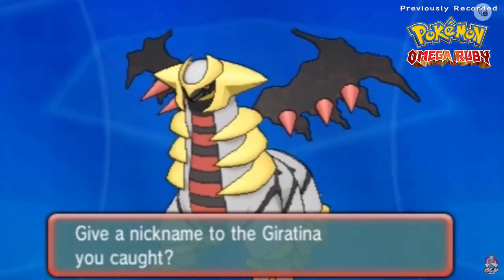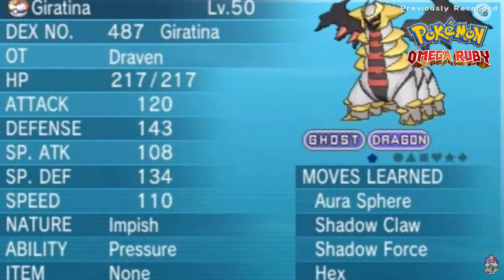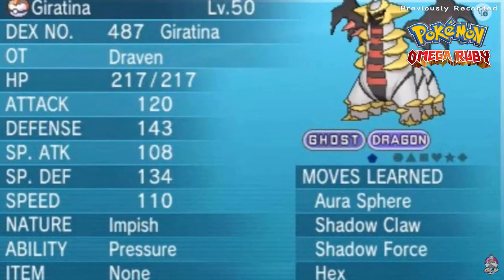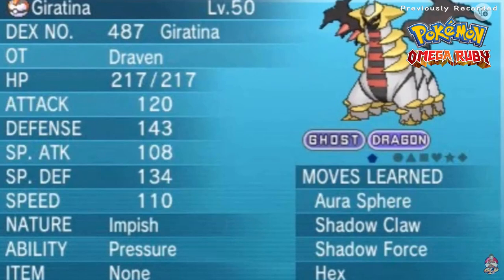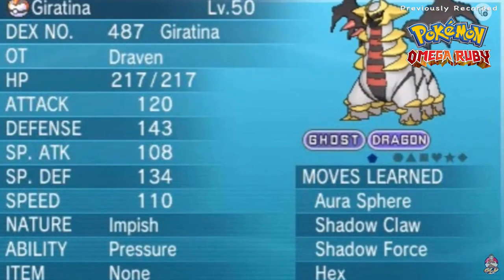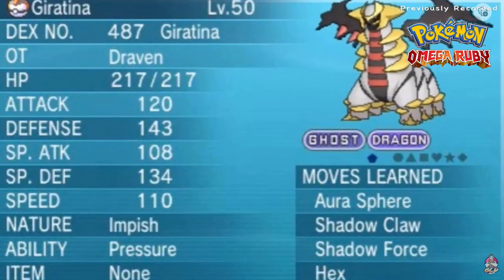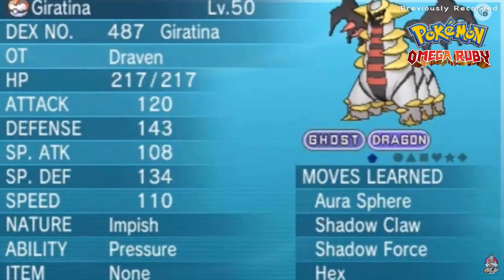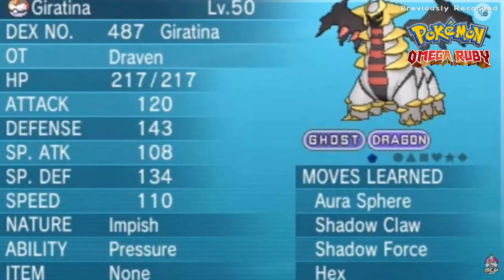We're at the Pokemon Center now - here it is, Giratina the Renegade Pokemon, ghost and dragon type with Aurora Sphere, Shadow Claw, Shadow Force, and Hex. Its stats are pretty good. That makes for all six legendary Pokemon of Sinnoh. In the next few episodes you'll be seeing many more legendary captures, ending with the three legendary golems of Hoenn - saving those for last since they're the easiest to find and capture. Thanks for watching, see you guys next time!